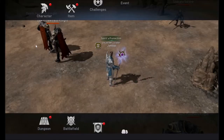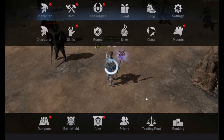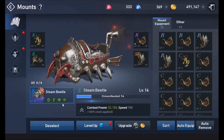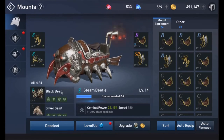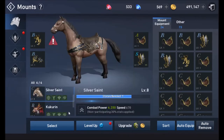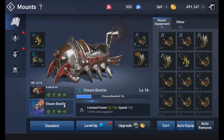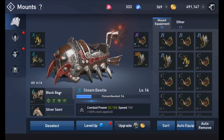To access the mount system, go through your character menu and select mounts. You'll see a screen similar to your equipment screen but showing your mount and mount equipment. Right now there are four mounts in the game. From lowest to highest level: Black Bear, Silver Saint (the horse), Kukarin (the ostrich-type mount), and the Steam Beetle. A fifth mount — the Lion — is coming soon, though I'm not sure of the exact release date.